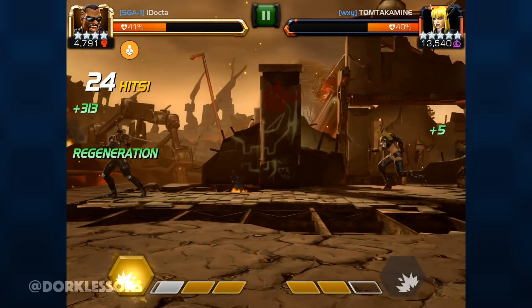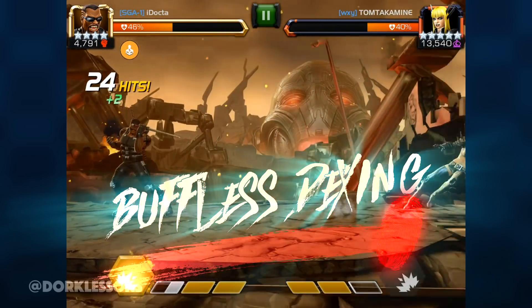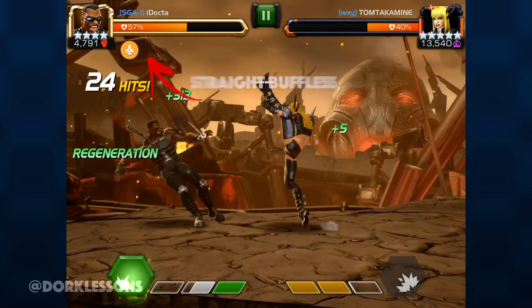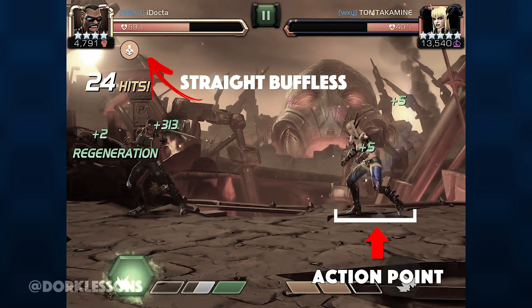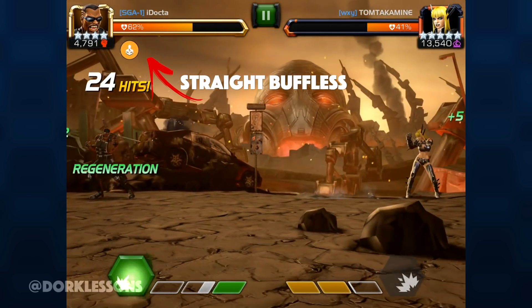Another benefit of recognizing the action point is that you're now able to dex earlier and avoid gaining a buff. This comes in very handy for any situation that will punish having a buff like Buffet, Dormammu's Soul Leech, or Domino's Critical Failure. There are others, but those are just to name a few.